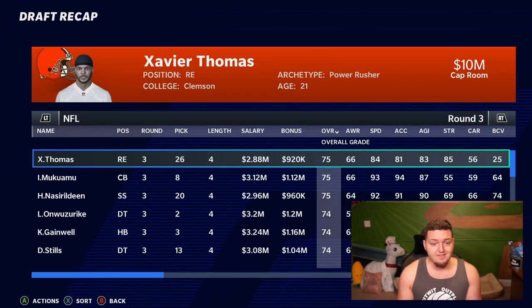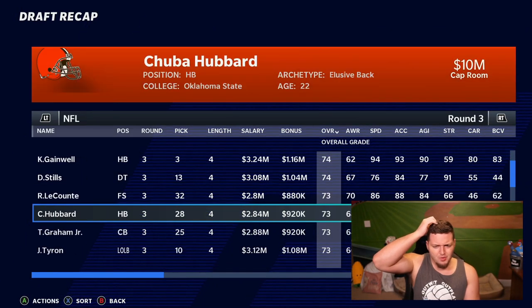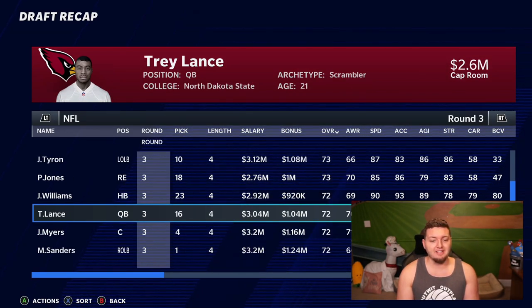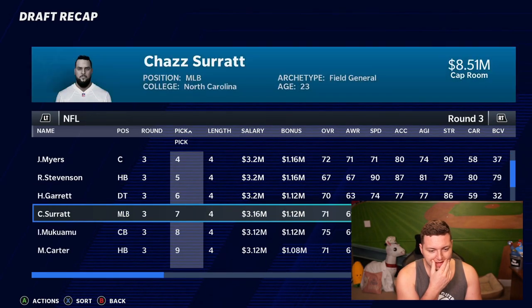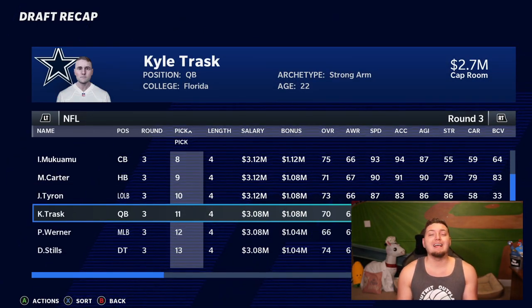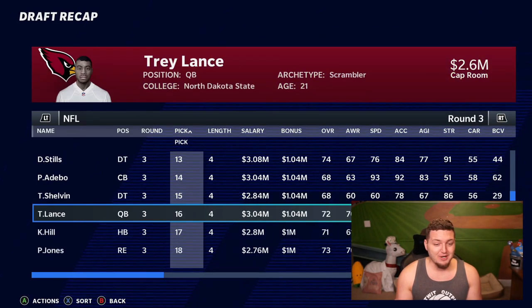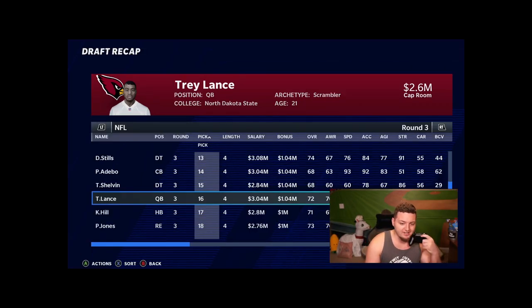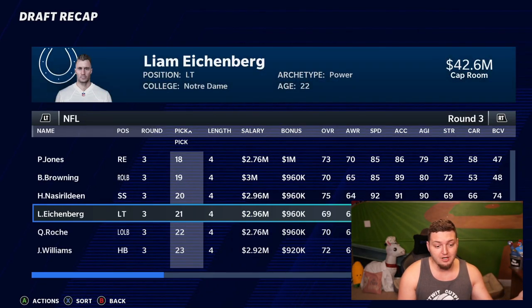Round three — Xavier Thomas from Clemson goes to the Browns. There are so many high-rated players in round three. Trey Lance — okay. Kyle Trask goes before Trey Lance and Mac Jones, going to the Cowboys. Trey Lance goes to the Cardinals to sit behind Kyler Murray — that makes a lot of sense, not at all to be honest. Still no Mac Jones — he goes to the Bills at the end of round three. Going to sit behind Josh Allen for 15 years.